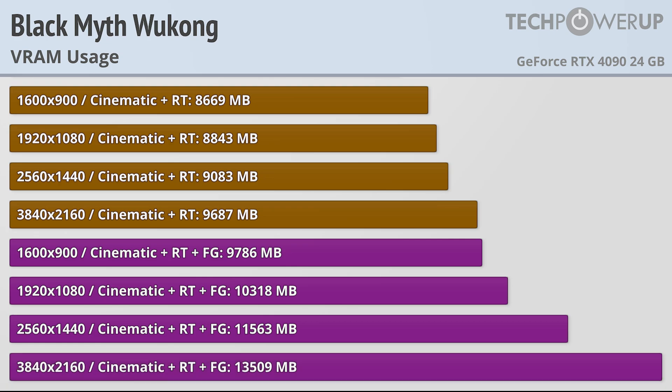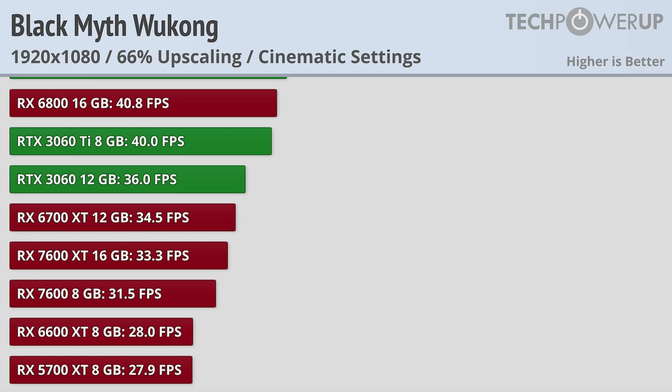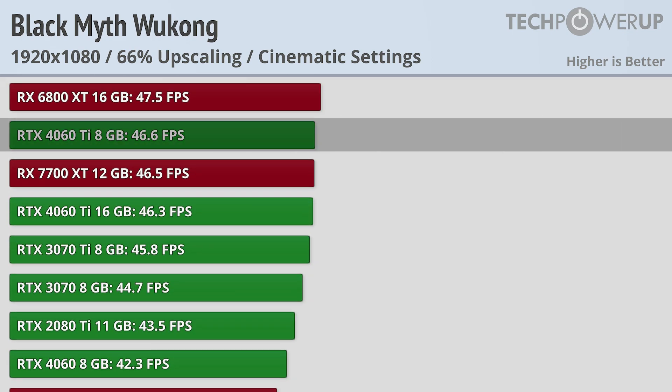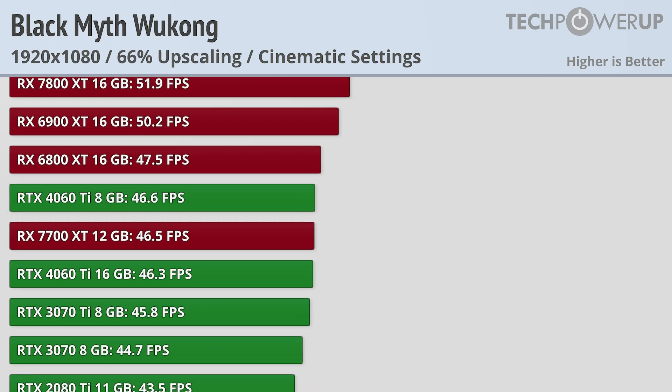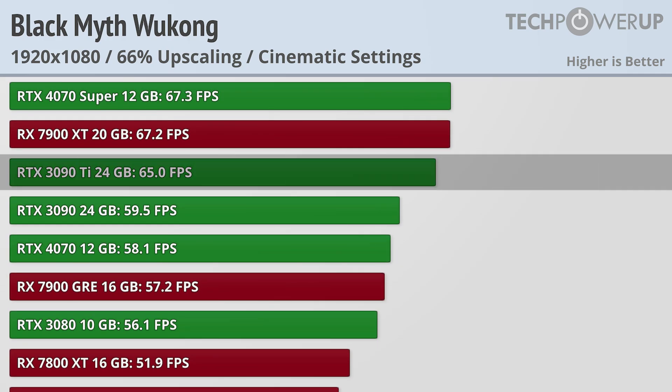So without ray tracing, all you need is an 8GB card. But does that mean an 8GB card is enough to play it at ultra quality settings? Probably not. This is a game you'll want to try to hit 60fps with, and the fastest 8GB card, the RTX 4060 Ti, only manages 46.6fps using the cinematic settings at 1080p. The first card able to hit 60fps is the RTX 3090 Ti, a rather high requirement for 1080p.